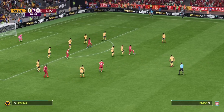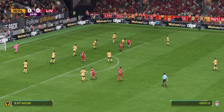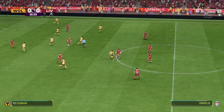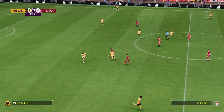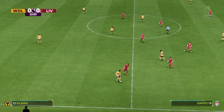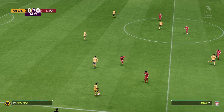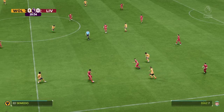Endo using his strength to good effect. Just the challenge that was required. Pablo Sarabia on the ball, with Nelson Semedo and Lemina also involved. Max Kilman in possession — Sarabia receives it, and Liverpool come away with it.